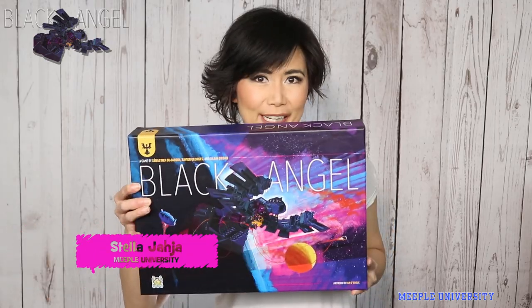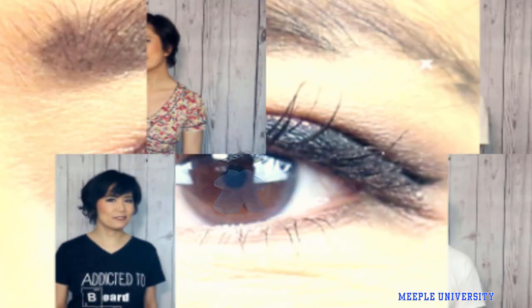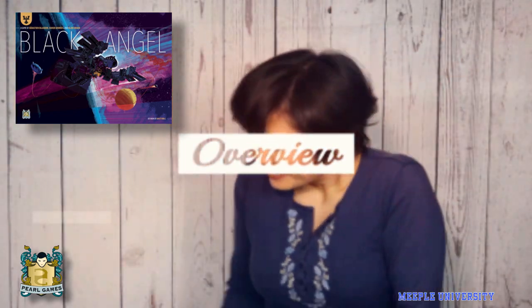Hi, it's Stella from Ipu University and this is Stella's short and sweet for Black Angel from Pearl Games. What happens when Earth is almost uninhabitable? The great nations are forced to work together to create Project Black Angel, the first intergalactic ship in history.